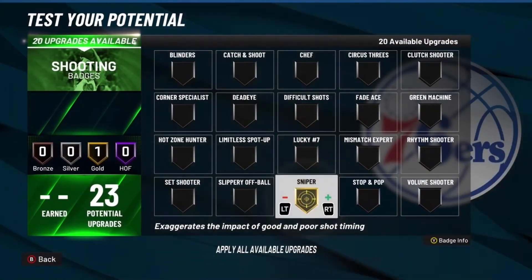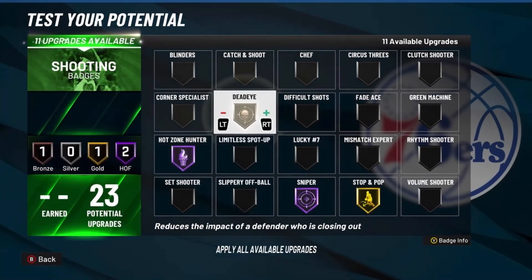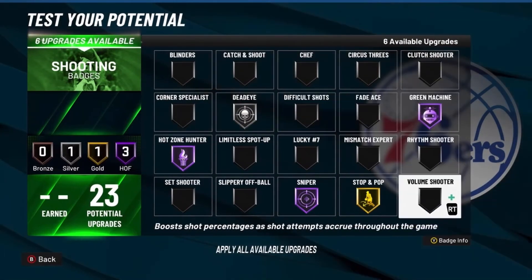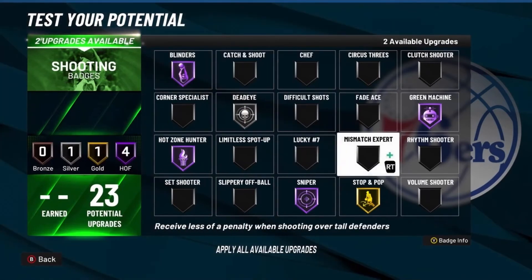For shooting badges, you want to go Sniper on Hall of Fame, Stop and Pop on gold, Catch and Shoot on Hall of Fame, Dead Eye on silver, Green Machine on Hall of Fame, Blinders, and Volume Shooter.